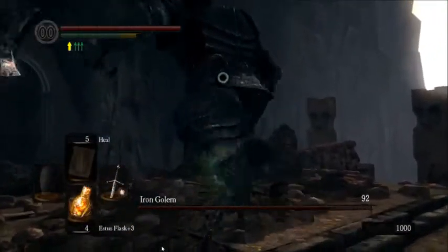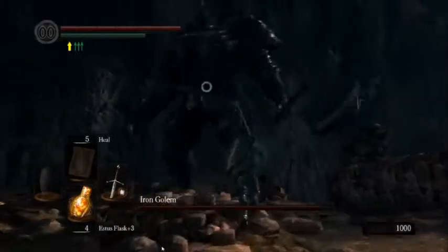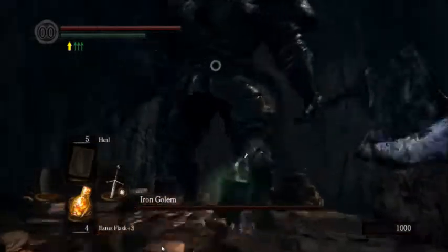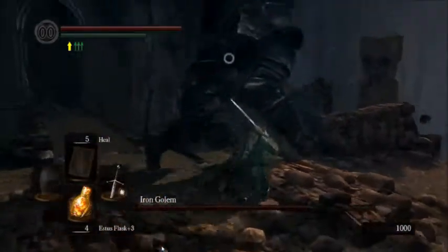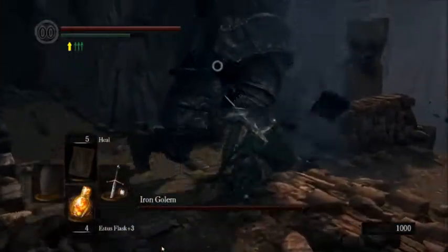The main strategy for fighting the Iron Golem is actually pretty simple and straightforward. You just want to dodge his massive attacks and pick a knee and take it out. In fact, if you do enough damage to one knee, it'll eventually cause him to stagger and stumble and fall, where you can get a bunch of hits in on him.